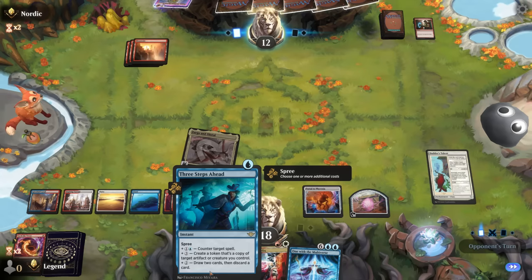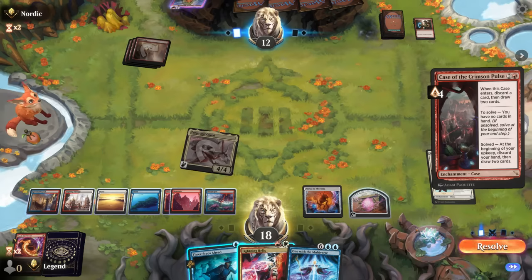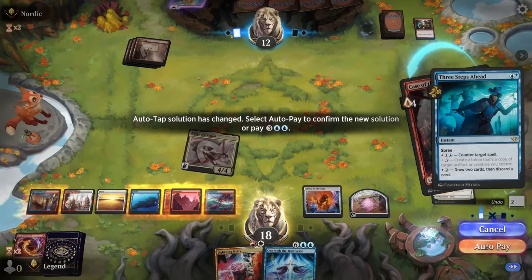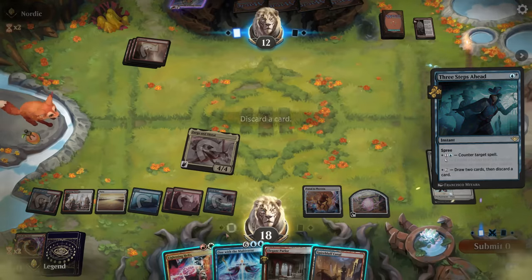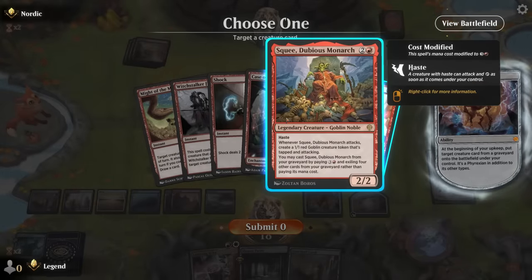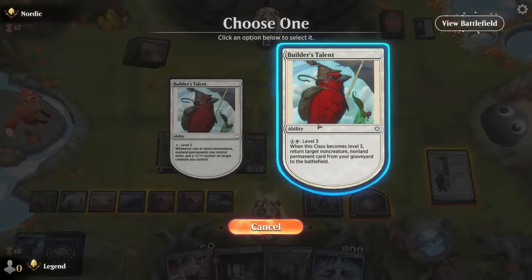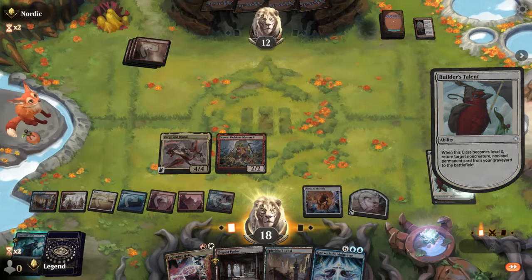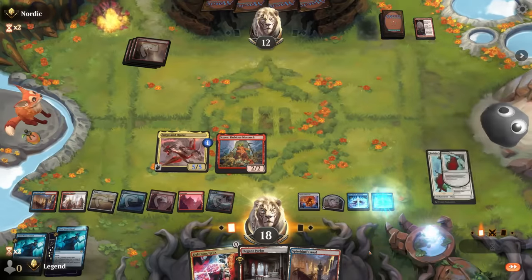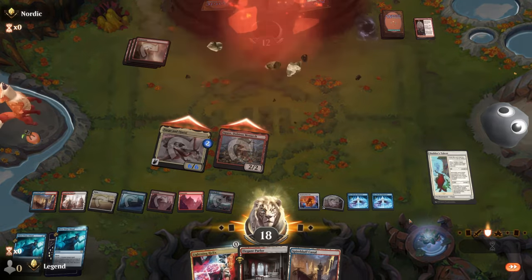We can cast Three Steps Ahead with multiple modes — maybe discarding One with the Multiverse and then bringing it back with Builder's Talent. Opponent casts Case of the Crimson Pulse, so I'll counter, then draw and discard. Discard One with the Multiverse, then bring back Squee. Level up, get a free One with the Multiverse which casts another One with the Multiverse. Attack, and then Lightning Helix is just game. Sweet, on to the next one.